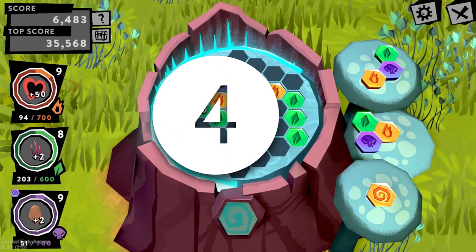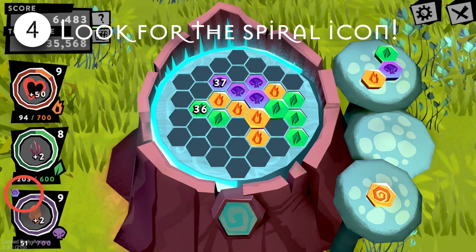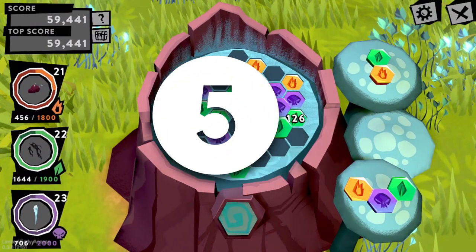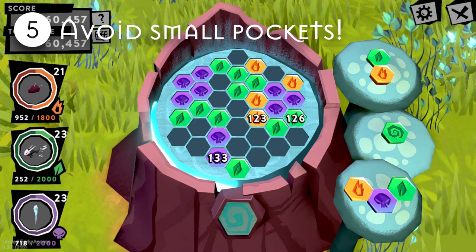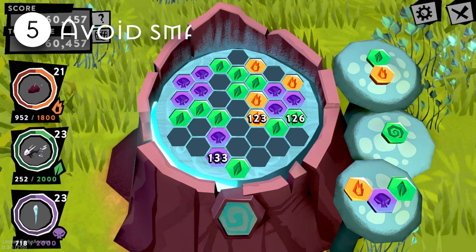Number four: if you didn't know this already, if a spiral is queued to appear next turn, an icon will show in the top left corner of the element's score section. Number five: if you can avoid it, don't leave empty pockets of one or two spaces. Small pieces like that are uncommon and usually take a couple of turns to remedy. Although it can be problematic later, sometimes it's worth it for a large triple.